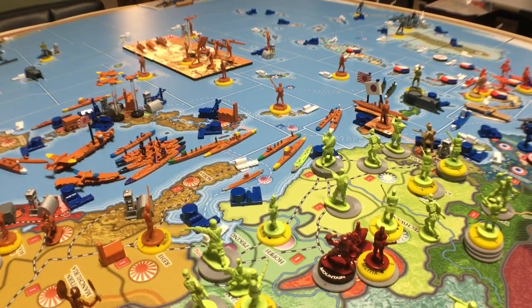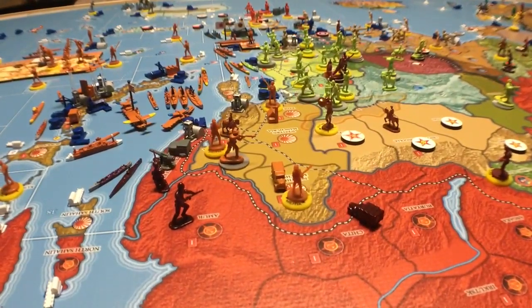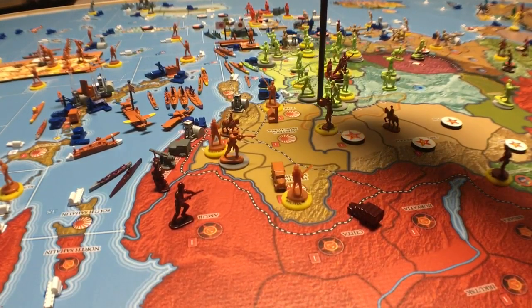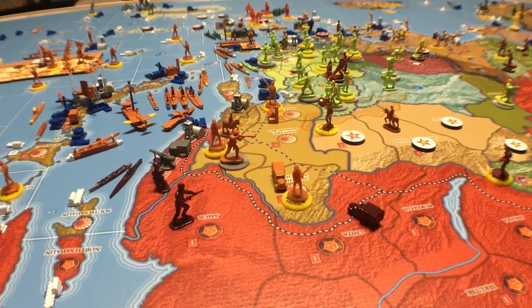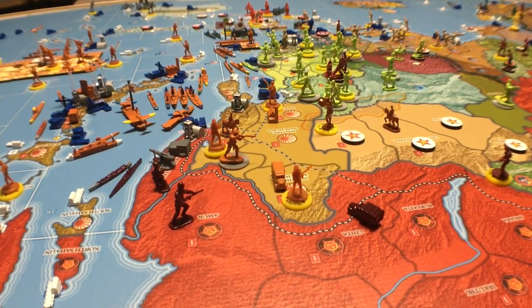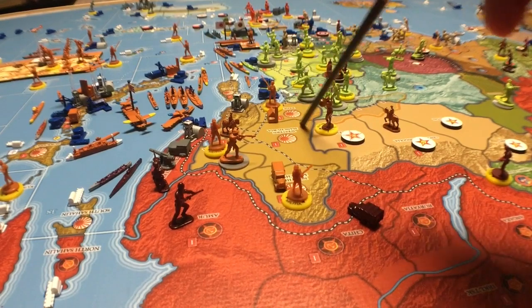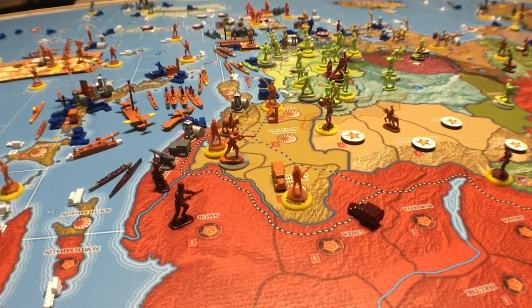Everybody's having a party in Formosa. Now let's pause and talk about what you might be worried about. Look at this territory and this territory — the two territories touching Rehe are both Chinese warlord territories. They can't affect you, they can't attack you. They're not the KMT and they're not the CCP. China can attack into here, but these are warlords.